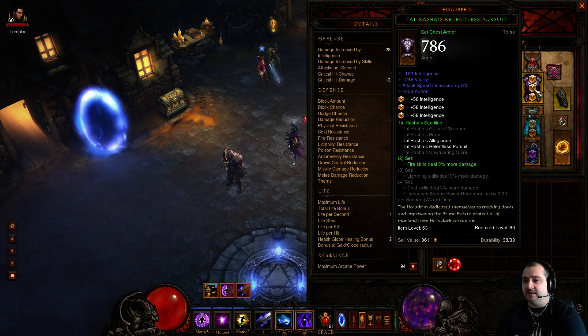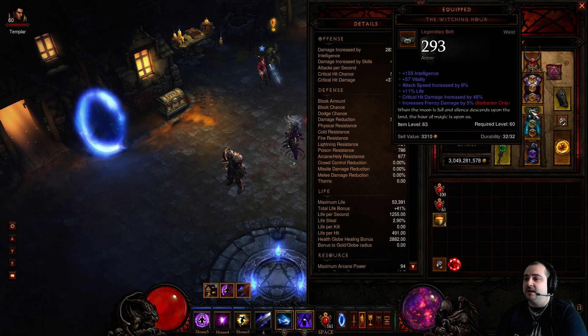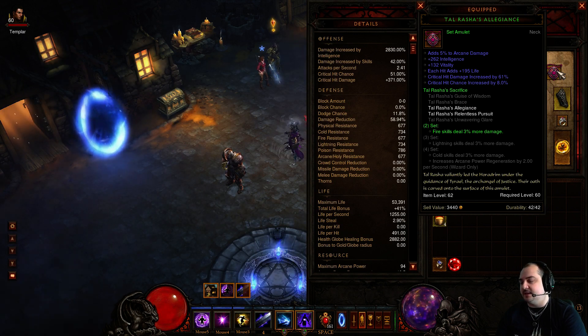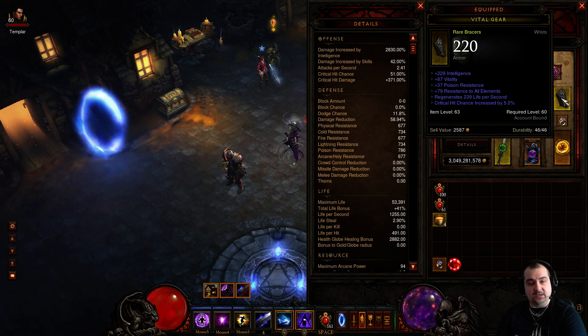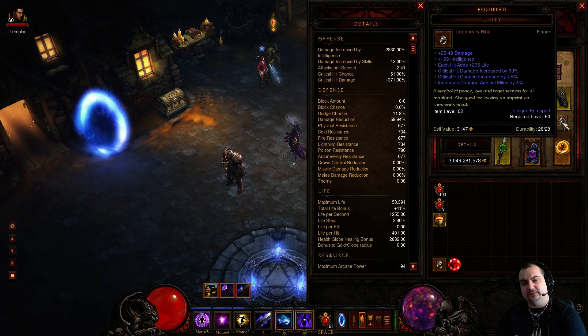I've opted for a Telros chestplate here with high intel, high vitality, and an armor roll. I opted for armor because my all res was okay with the buffs. If you haven't got enough all res with buffs on, you can switch to an all res Telros chest to fill that void. For the belt, you want at least 150 intel, a vitality roll, life percent, and as much attack speed and crit damage as possible. I'm using a Telros amulet as a necklace - try to get one with at least 130 vitality and at least 8% crit. This one's got a little bit of life on hit as well, which helps with survivability. Crafted bracers are always good - you want intelligence, vitality, all res, and crit. A Unity ring with critical hit damage and intelligence works really well, and it also has some life on hit which helps keep you up.